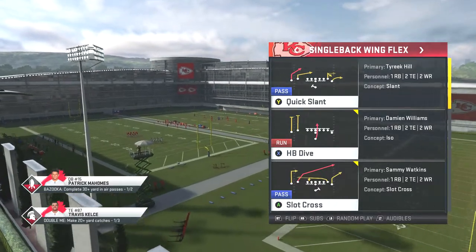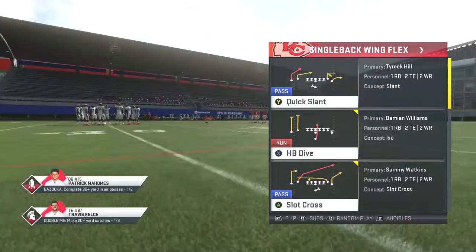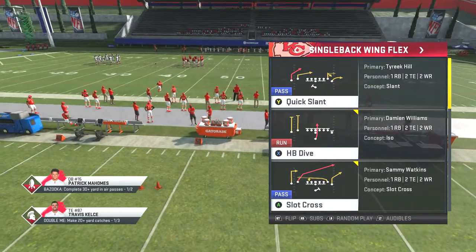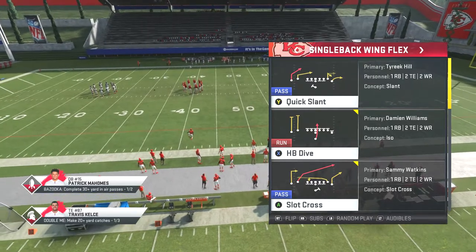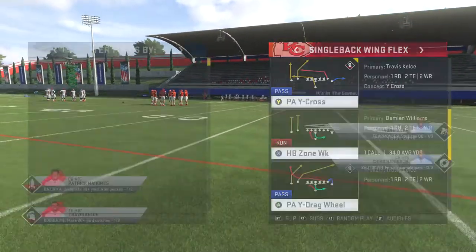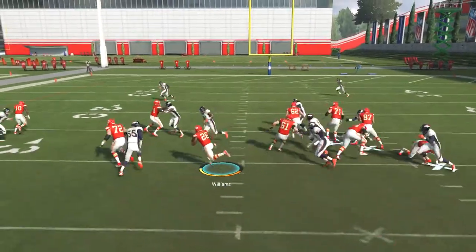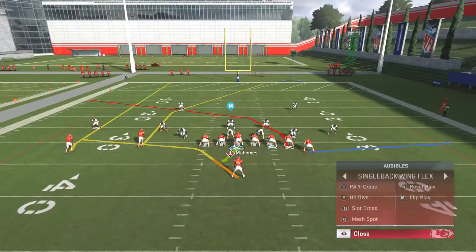What's up guys, welcome back to another Madden 20 video. Today we're gonna go over Part 2 of the Kansas City Chiefs free ebook. If you guys haven't already watched Part 1, make sure you watch it right now. With that said, we're gonna go over Single Back Wing Flex. Same mode — Cover 2, Cover 3, Cover 4. Starting off with the HP Zone Week play, already pre-selected, going to Cover 2 random.